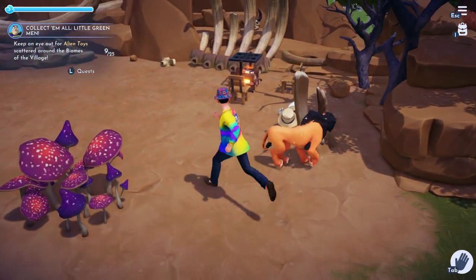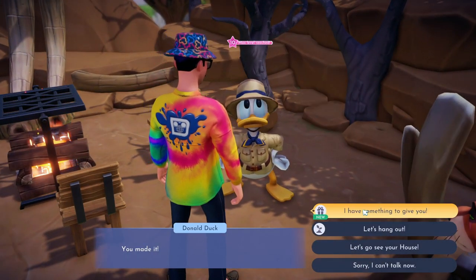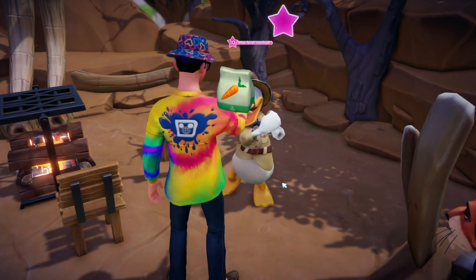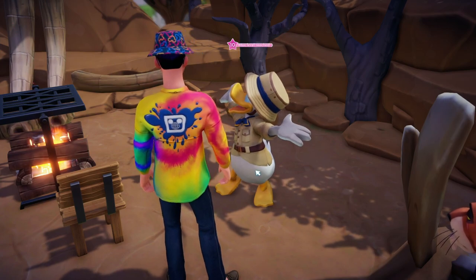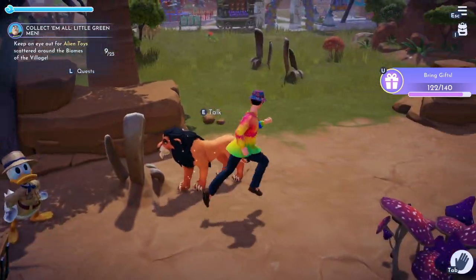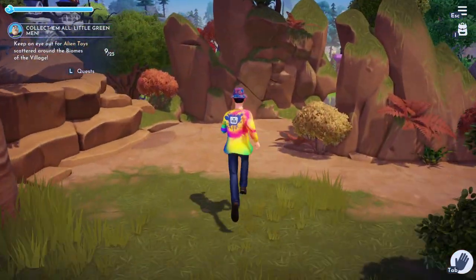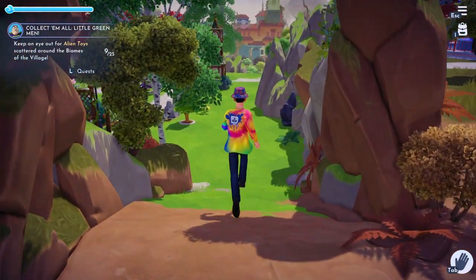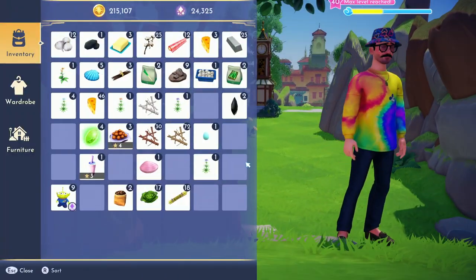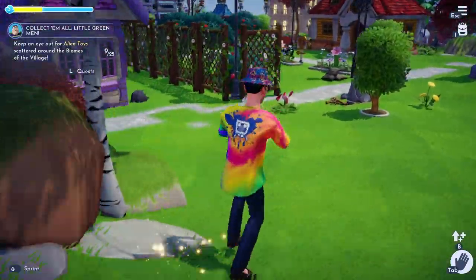We also have new outfits for both Donald and Goofy as part of the pack. Here is Donald's outfit — he's kind of like a safari guy, I love this, so cute. Look at his outfit! I like that you can customize each character. It's a cute little addition to the game. Then let's head down and go find Goofy real quick — I'll eat this creamy soup and then sprint over to Goofy, who I believe is at Remy's place.